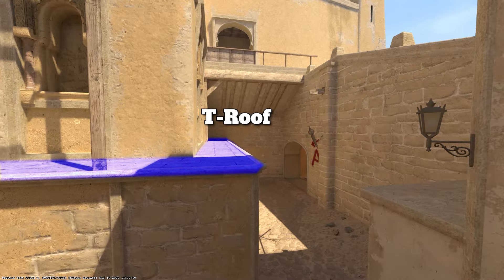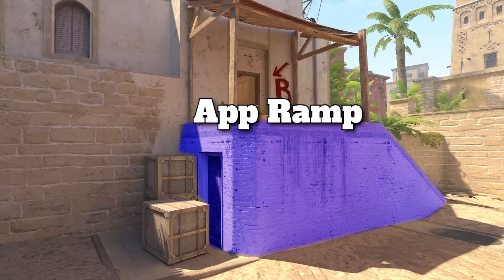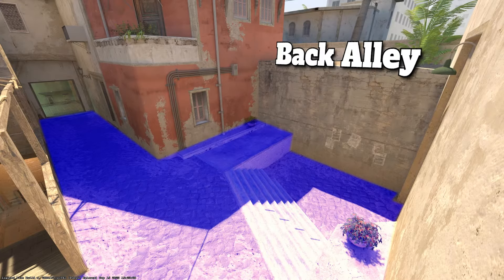Let me show you T roof. Working back through T spawn, let's go to side alley. Here's app ramps. Cart. Let's work into TV or house. Let's go through into back alley.